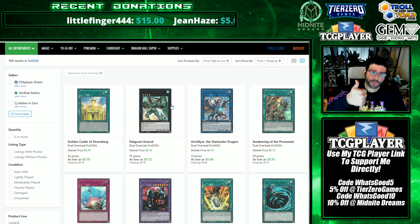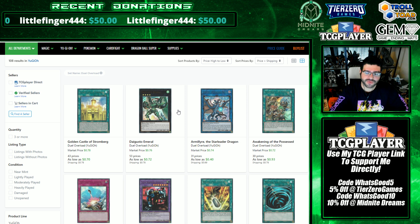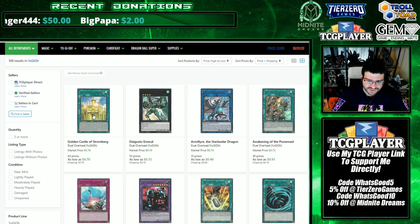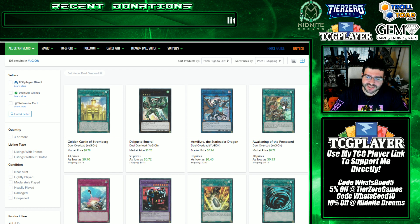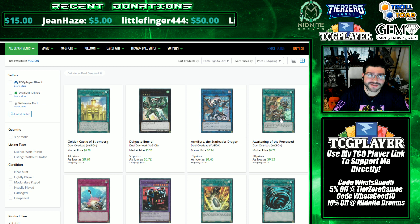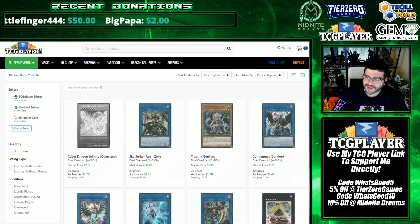Digusto Emerald is great for multiple past formats and could cycle back into current formats. Synchro looping decks like to make this as well. Consider Digusto Emerald while it's under a dollar. Golden Castle has a lot of potential as an engine in general — don't sleep on it either. But you can only go so many places with your money, so make your strongest picks. Awakening of the Possessed — there is future support for Charmers coming. They're getting their own structure deck in the OCG, and it may translate over here. I like this as a long-term investment because of how popular the Charmers are. That would be my pick for the waifu tax in this set.